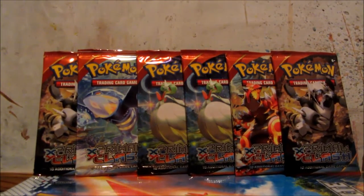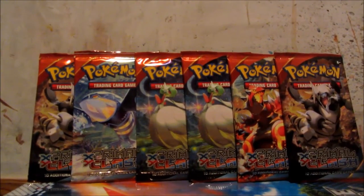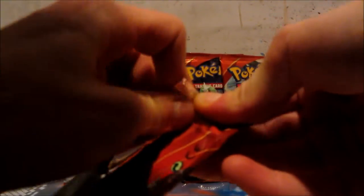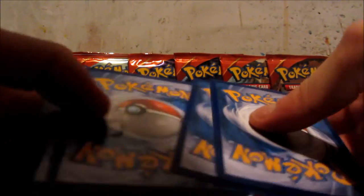Hey everyone, I've got six Primal Clash booster packs to open. I'm very excited to open these, so let's get started. As you know, I'm looking for the Swampert Ancient Trait Holo, but it seems like I'm just never gonna get it. Hope I do.